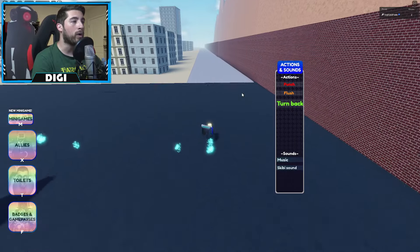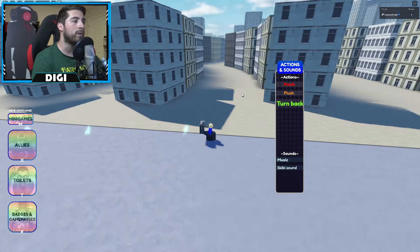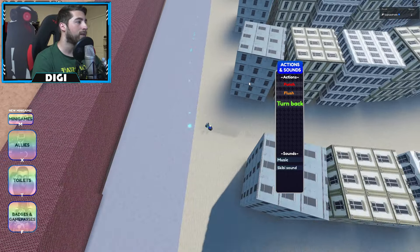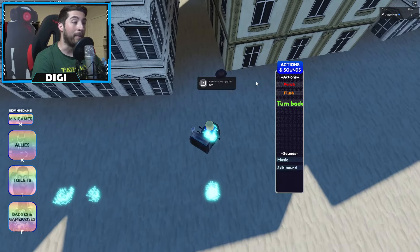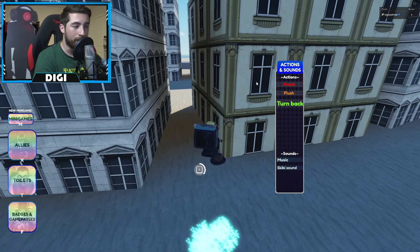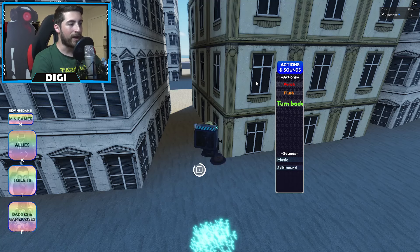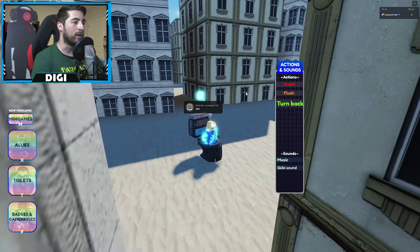We're going to go over here to our left, and on the second row — let me just double check — yes, it is the second row. You can go ahead and interact with this fedora. That's right, fedoras are coming back baby! Go ahead and interact with it and boom, that is how you get the Detective Cameraman badge.